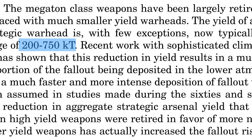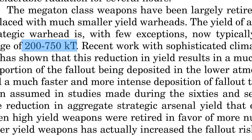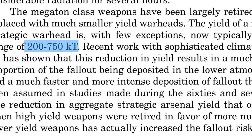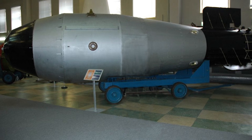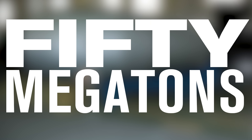In the Fallout 1 manual, they state that most nuclear weapons during this period of history are between 300 to 750 kilotons. This is still quite a bit stronger than the bombs dropped on Hiroshima and Nagasaki, but compared to bombs we've created since then, they're positively minuscule. For instance, the Tsar Bomba, the largest bomb ever detonated on our planet, was 50 megatons — 66 times the strength of the average nuke in the Fallout universe.